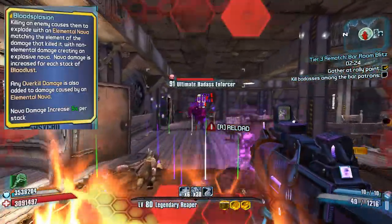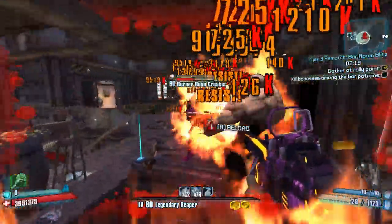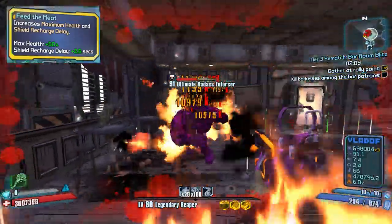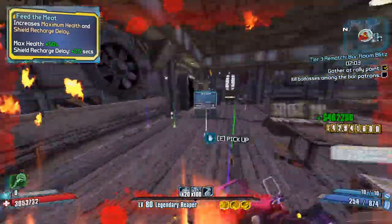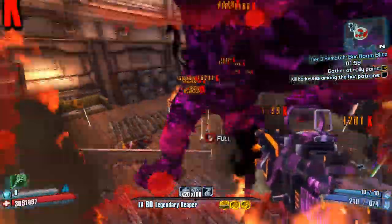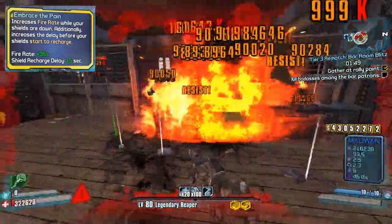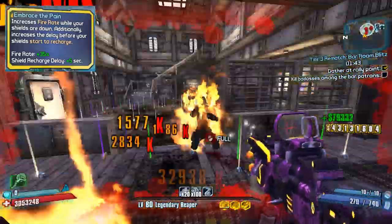These novas also proc Bloodbath. Moving on to the Mania skill tree — there aren't too many points here because it's mainly melee-based, but there are still a few useful things to pick up. Like level 5 Feed the Meat, which increases your max health and increases how long it takes for your shield to come back up. You're ideally going to be using a Flame of the Firehawk so this pairs really well. Then level 5 Embrace the Pain, which gives you bonus fire rate when your shield is depleted and makes it take longer to come back up — again pairs well with the Flame of the Firehawk. The bonus fire rate also pairs well with the massive magazine you're gonna have from your bloodlust stacks.